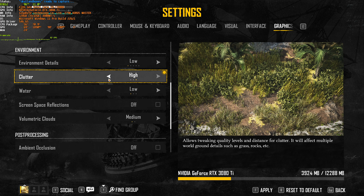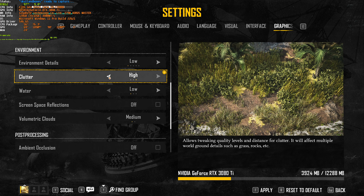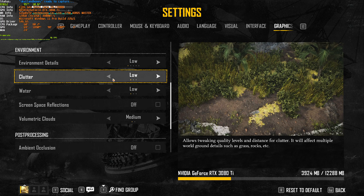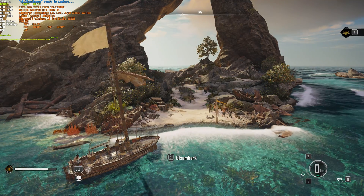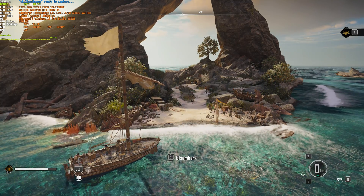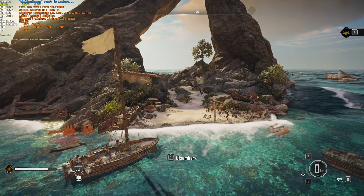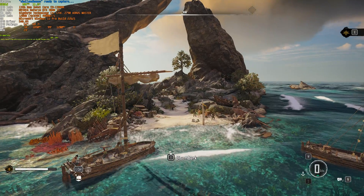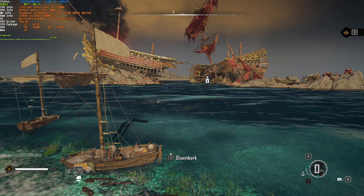Then Clutter — this mostly has to do with vegetation. It adds extra tufts of grass, and high adds a bunch of extra lighting information. At low looking over land we're getting 100 FPS, and medium and high are still around 100 — not too much difference here. Low looks pretty good so that's probably where I'll be leaving it for most competitive gameplay.